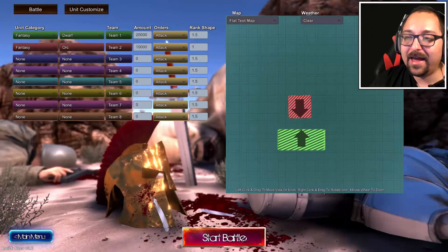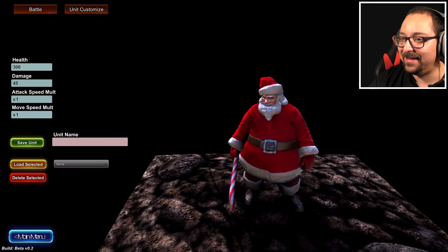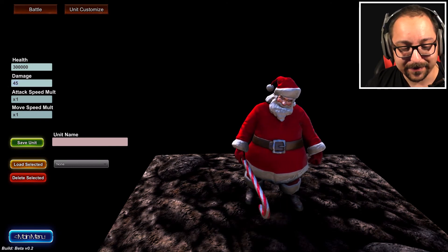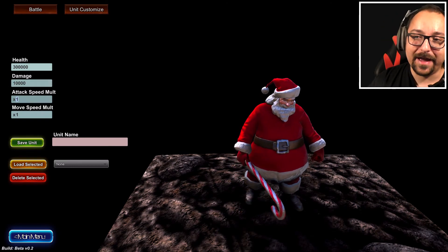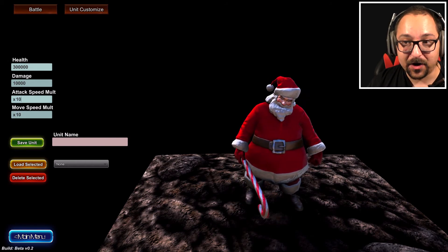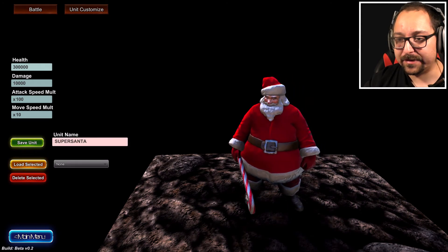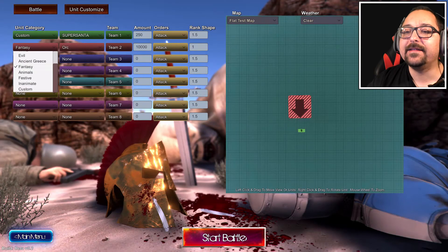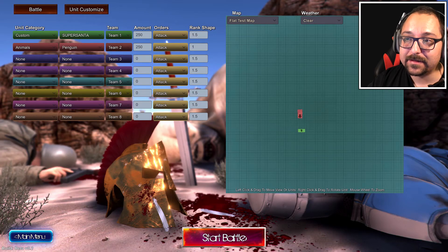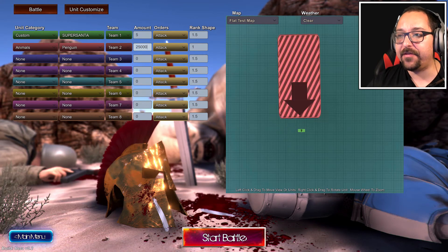Let's try something else — I want to have some custom units. We have to have a custom unit. Santa! What you doing there? 300,000 health, 10,000 damage, attack speed of 100, movement of 10. He's just going to be killing everything. And you know who he's killing today? Super Santa versus the penguins, of course — in the North Pole. We're going to have just 5 Super Santas against 25,000 penguins.